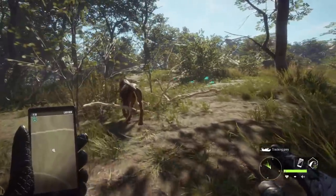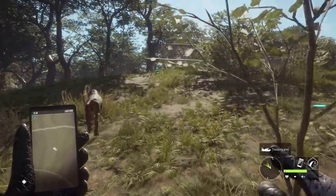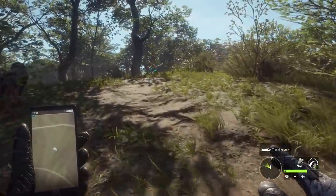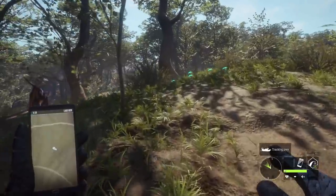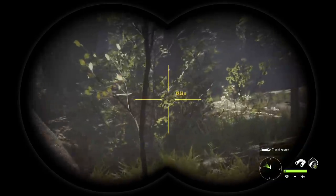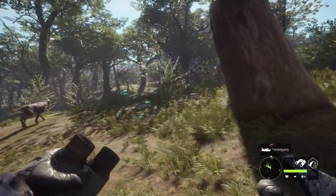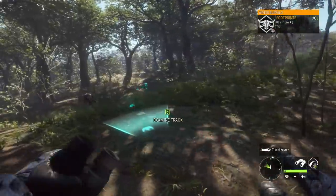That does actually work! It didn't say anything — there was no indication to look for the spotting outline, but it 100% showed up right in front of us. We know roughly that it's headed left to right, because it was outlined for a second or two — long enough to let us know what direction it was going. That's actually really valuable information, especially when you're trying to rush into position for another shot on a slowly lethal hit.